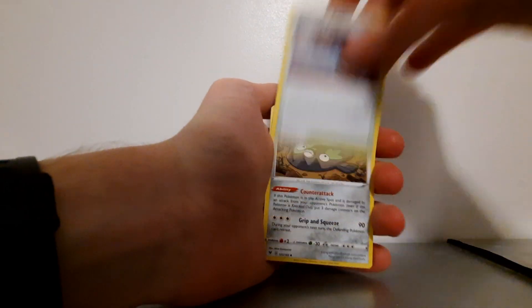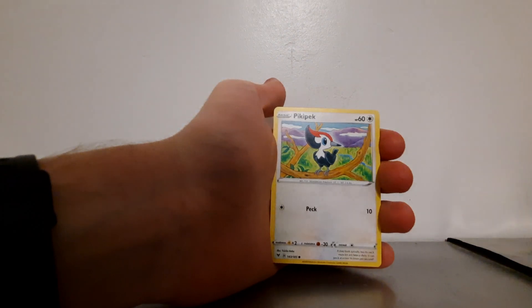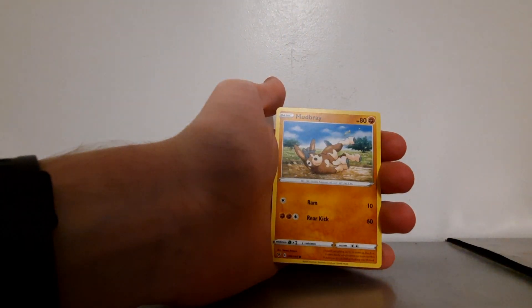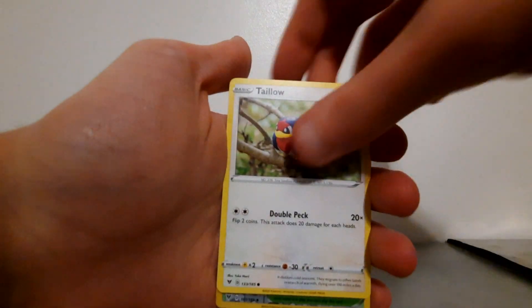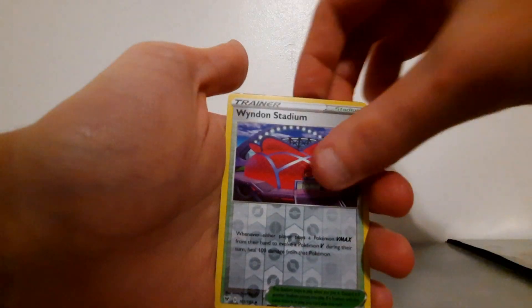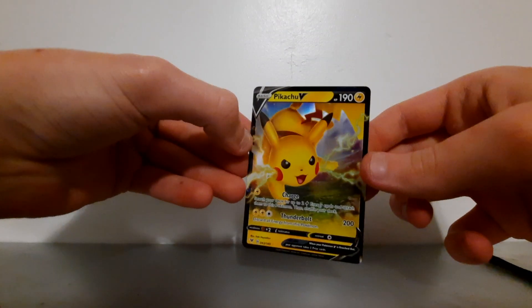I don't really see the names of the cards, so might as well just get that one out of the way. Reverse trainer and a Pikachu V — look at that, Pikachu V! It's pretty cool. Just sleeve that up and get that in the sleeve.